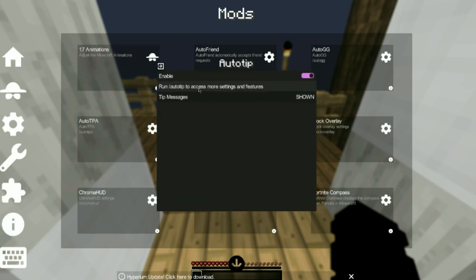RTP, I don't know what that does. AutoTip basically just tips random people if they have coin boosters.